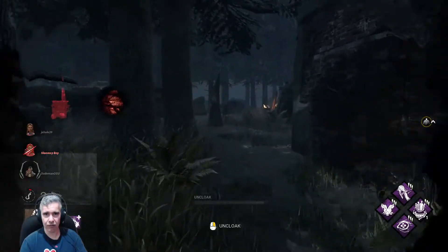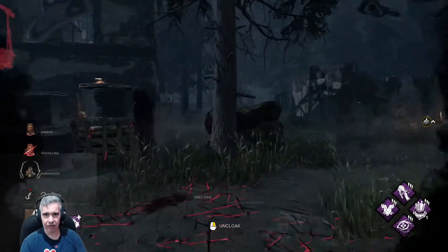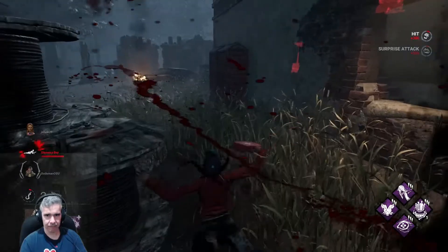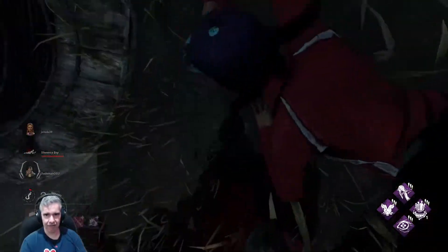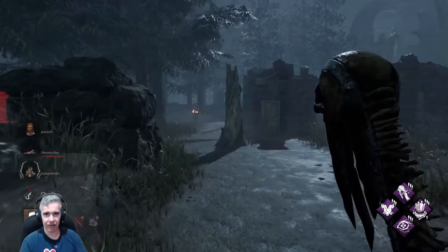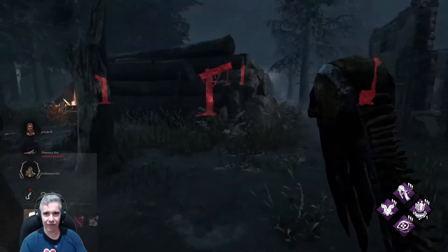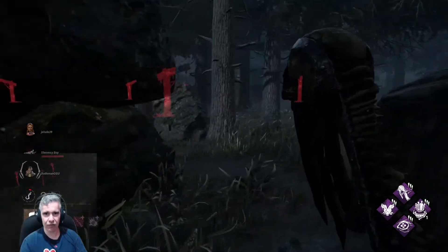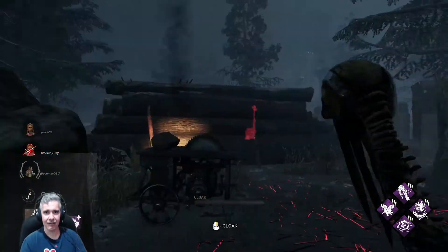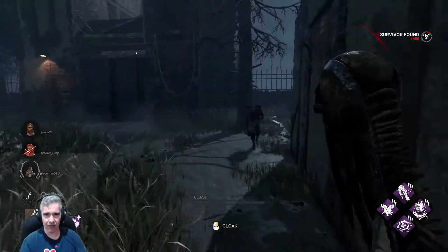When you don't know where anybody is, your best bet is to just watch the generators — you should hear gears being repaired and then you know somebody's nearby even if you don't see them. Come back here! You have a date with a demon. These hooks are kind of far apart. You missed one on the hill. They can wiggle on you when you have them picked up — if they wiggle in time they can get off.